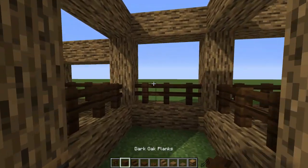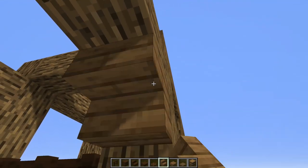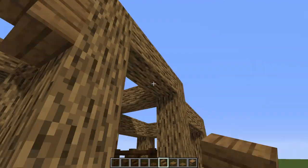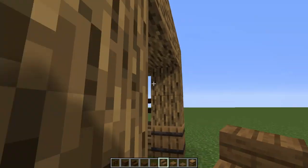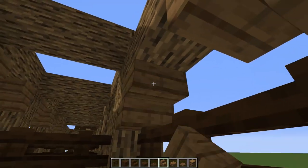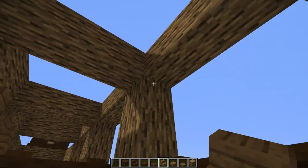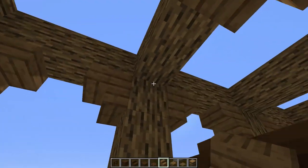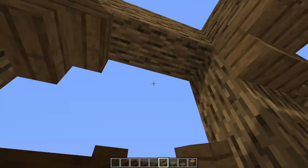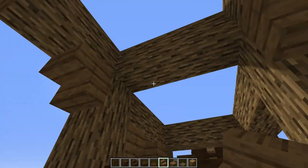Now let's put some upside down stairs. Starting over here, we're going to put upside down stairs on these - pretty much upside down stairs on every one of these beams. We're going to come inside and put upside downs on these right here going all the way around - it just gives you a little bit of detail. On every single one of these beams, come in and put an upside down stair just like that all the way around.